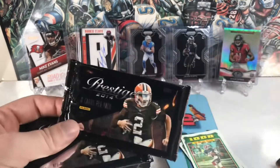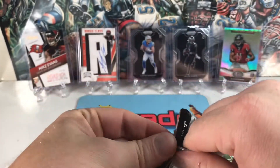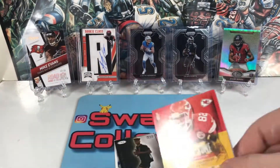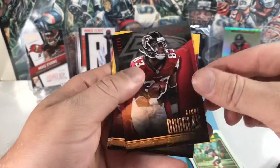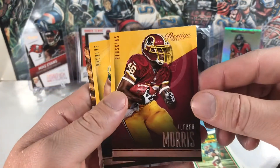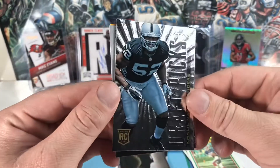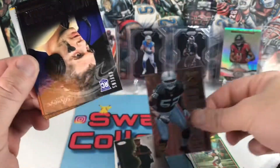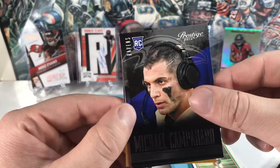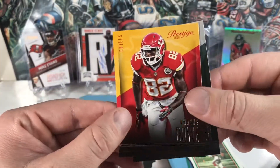Let's go with the 2014 Prestige hobby packs. Did hit a Mike Evans for $25 last time. Got a Harry Douglas, Alfred Morris, Clay Matthews, and a Khalil Mack rookie — that's a nice one, probably our best card so far. Another rookie of Michael Campanaro, EJ Manuel, Eric Decker, and Dwayne Bowe.